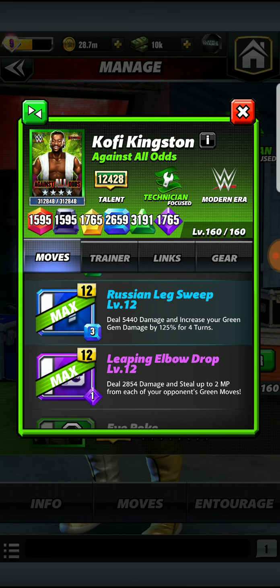And then we have another 1 MP Move Charge Purple Move with the Leaping Elbow Drop, dealing damage and stealing up to 2 MP from each of your opponent's Green Moves. So guys like Volkov, Brock Lesnar, Matt and Jeff Hardy — he is going to be stealing that Green from them every single turn, 2 MP from each move. You can't knock that.